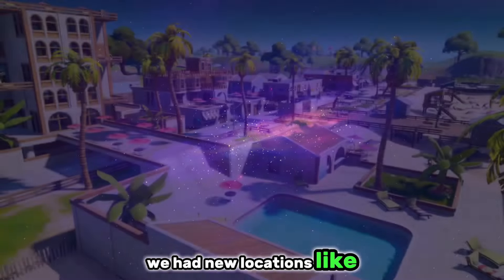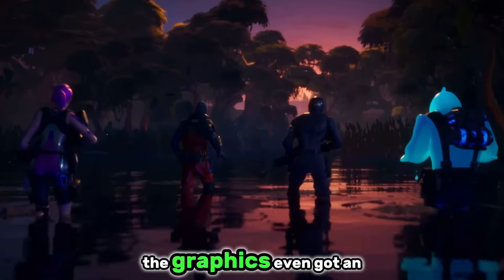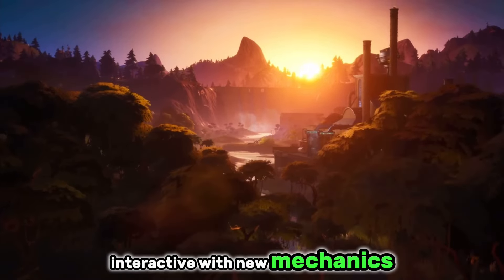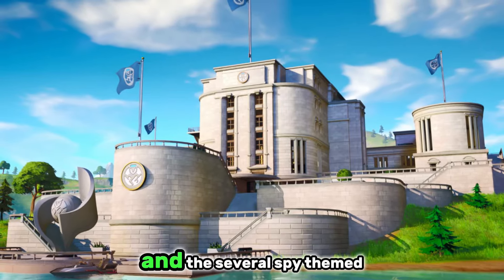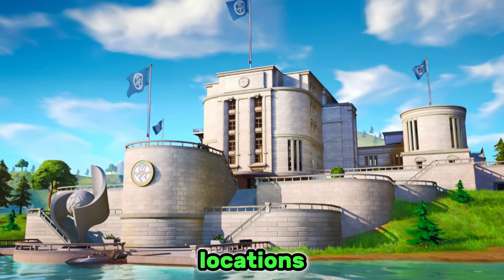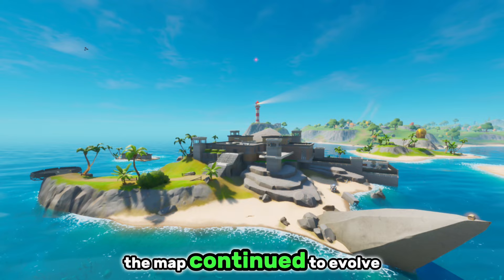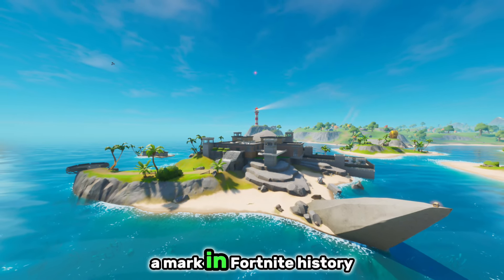We had new locations like Sweaty Sands, Frenzy Farm, and Slurpy Swamp. The graphics even got an upgrade, and the map was more interactive with new mechanics like swimming and fishing. Season 2 introduced the Agency and several spy-themed locations, such as the Grotto and the Shark. The map continued to evolve, and these locations really set a mark in Fortnite history.